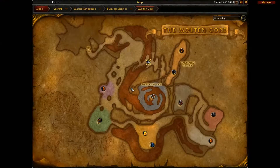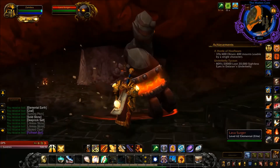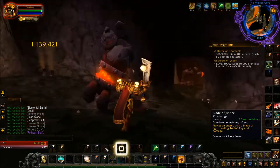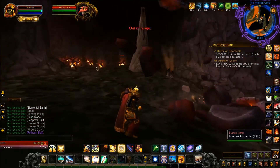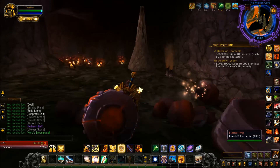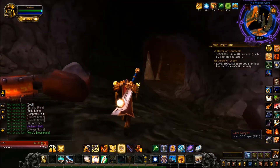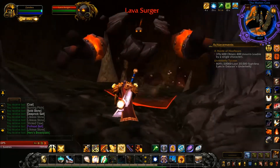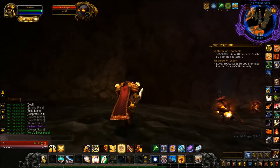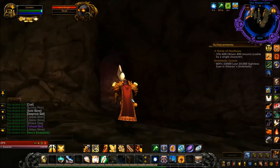We're going to come over to this first section and go into the tunnel to make your way to Lucifron. There are some Lava Surgers that run around, and some Flame Imps in here. You can kill all of them and loot them all at once. Even the Earth Elementals with their new appearances look absolutely fantastic.